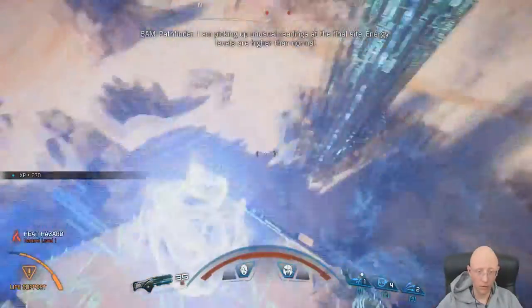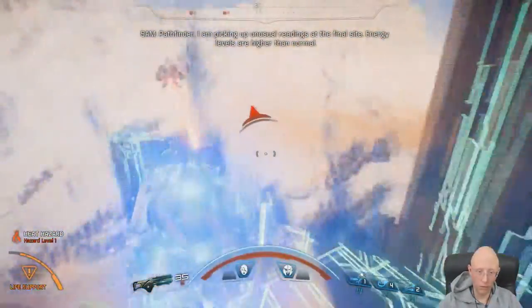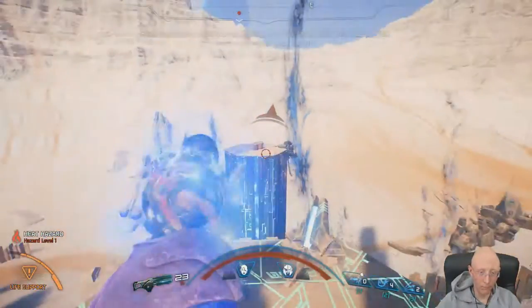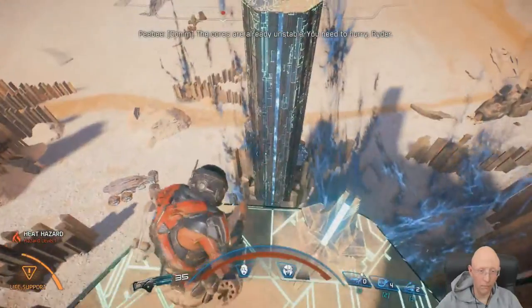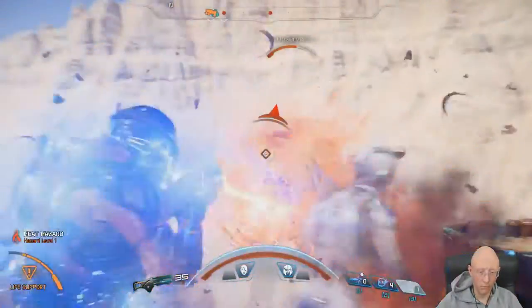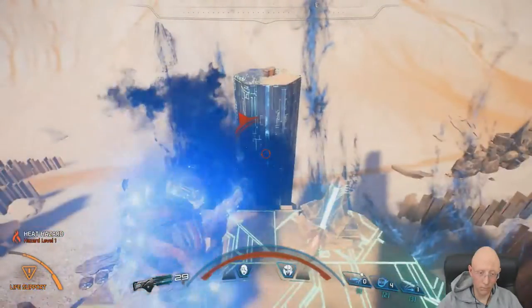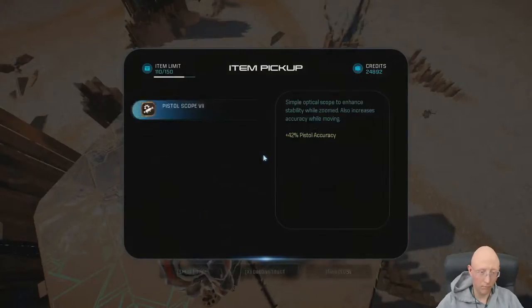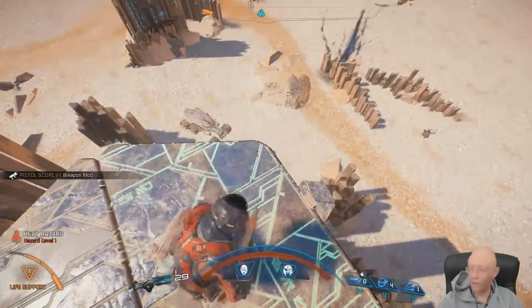There, that's it, Pathfinder. I am picking up useful readings of the final site. Energy levels are higher than normal. The cores are already unstable — you need to hurry, Rider. Parking on it.